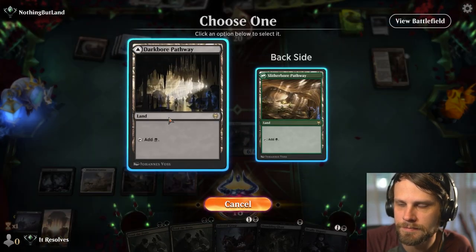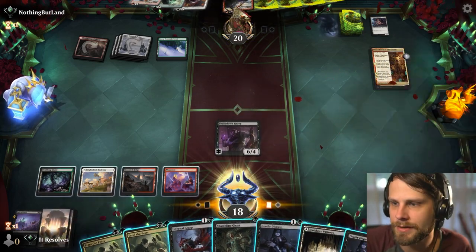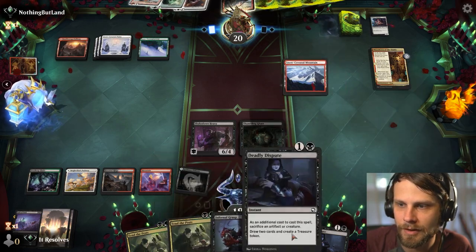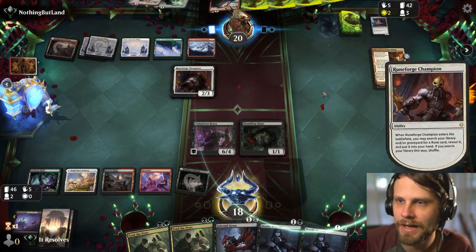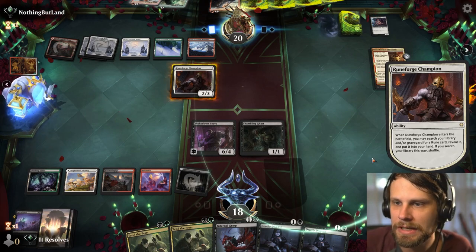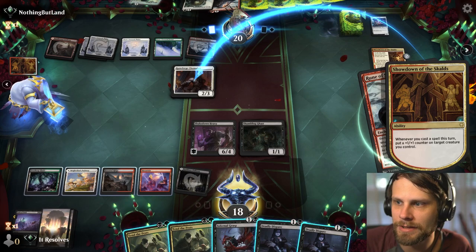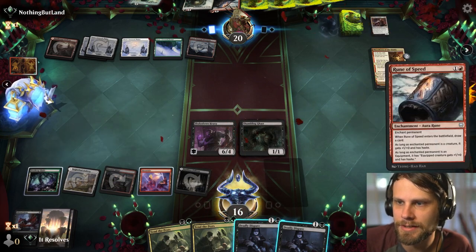Let's go ahead and get an easy two-for-one here. We still have Infernal Grasp available, so I'm not really concerned. A land off the top was really helpful. They're giving themselves some extra cards with Showdown, which is for sure a great play, but I think we're pretty well set up. Let's go into attacks first just to see if they allow us to draw the card - which they do. Let's go ahead and play this and play the Shambling Gast and pass. There's really no need to jump the gun on anything here because we do have all instant speed stuff at this point.